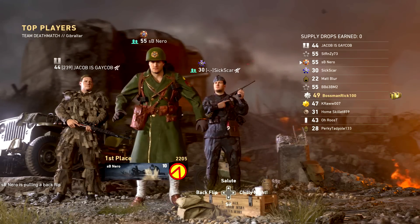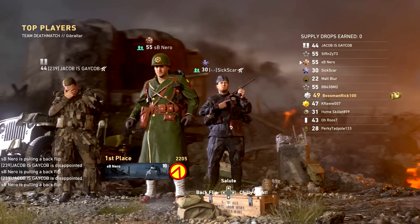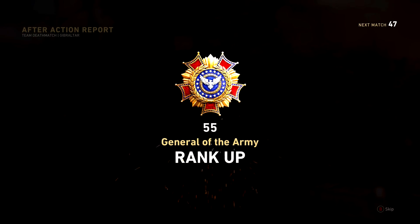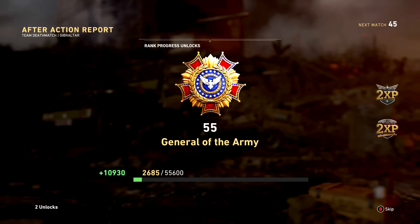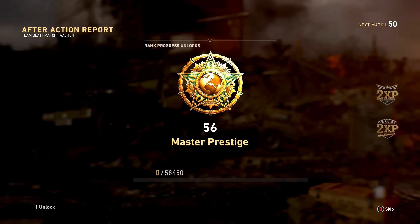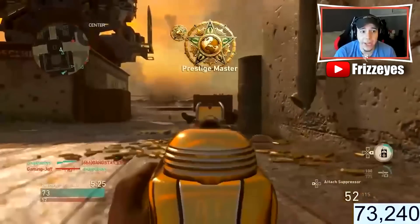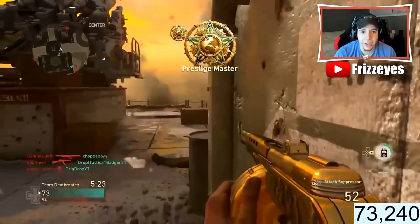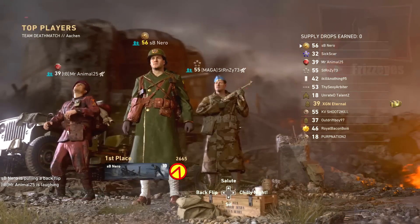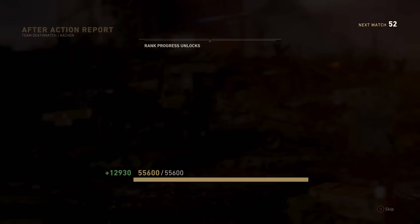First things first, what happens when you hit Master Prestige? Well, it's actually quite anticlimactic if you ask me. Once you hit 10th Prestige level 55, you then need to go through that level the same way you would for any other Prestige in the game, only this time you simply roll over into level 56, as compared to going back to the Headquarters talking to the General and Prestiging that way. Once you hit level 56, it will pop up on your screen in game that you reached Prestige Master, but that's only if you actually do it in game. Unfortunately for me, I reached Master Prestige the most anticlimactic way possible, by doing it with match bonus, so I had to wait until the after action report to see the level up itself.